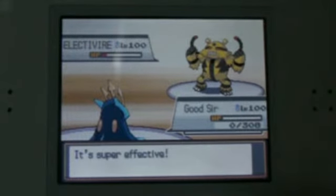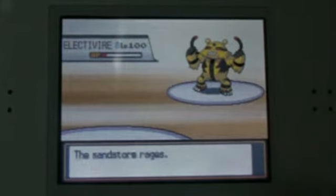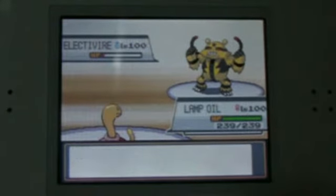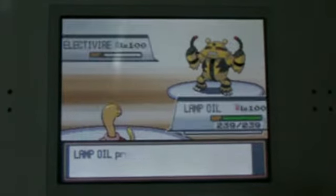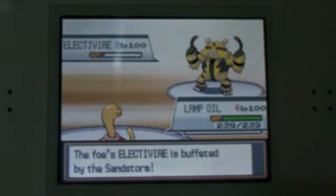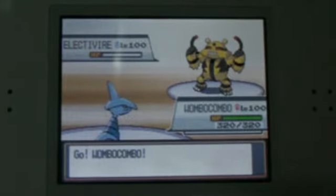He takes me out with one Earthquake, which is kind of what I expected — that or an Electric Attack. If he did an Electric Attack, I knew I'd be able to switch into the Shuckle to wall it, but I wanted to hide the Shuckle. So I send the Shuckle in and I'm just going to Protect to get some Sandstorm damage off that Electivire. And seeing from the first Protect that he used Earthquake, I switch into the Skarmory.